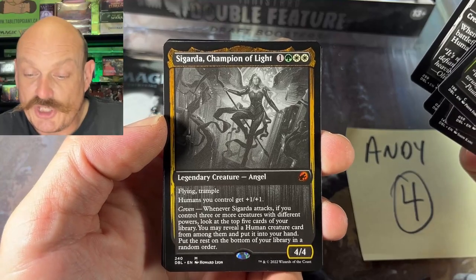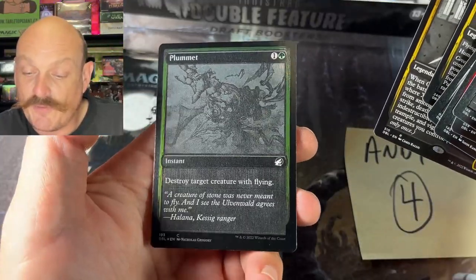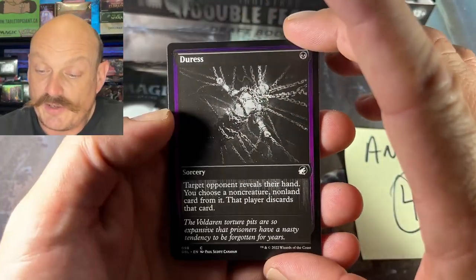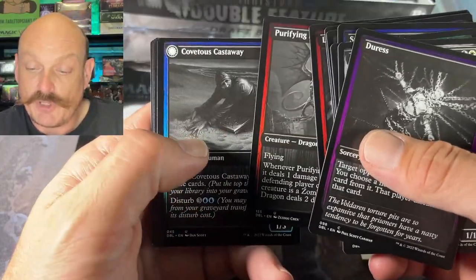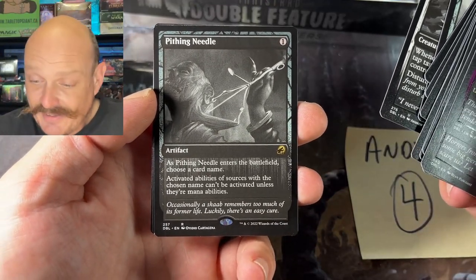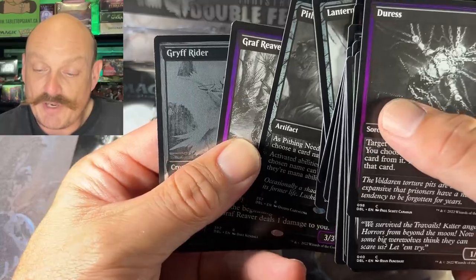Sigarda — she's a mythic! Another mythic. How about Odric? How about a foil Plummet? I think Odric was the worst card that people were so disappointed with because he was so good before — his first printing — and then they remade him into a steaming pile. Duress — that's neat with the chains, I like that. Putrefying Dragon — cool name. Lantern of the Lost, Distracting Geist. Oh no — Pithing Needle! We got hammered by Double Masters. I hated getting Pithing Needled. Grim Reaver and the Griffrider. Andy, it's at your left — congratulations.